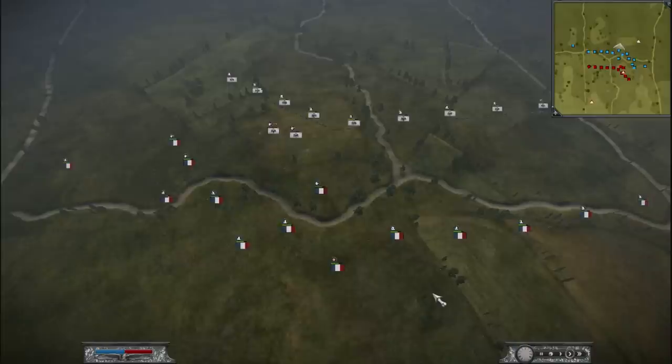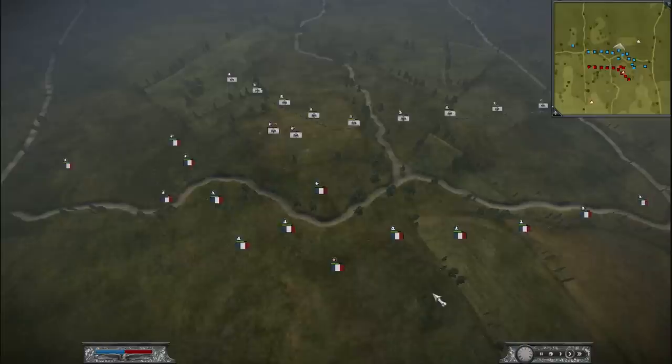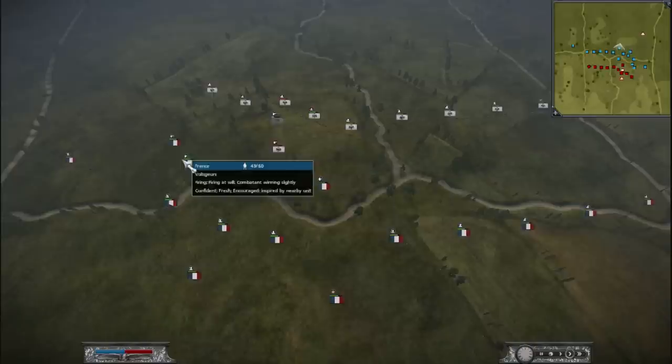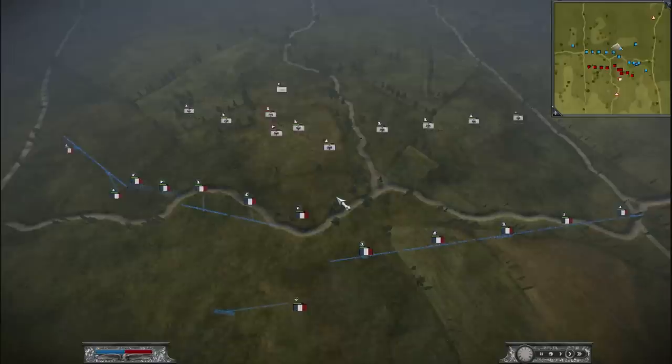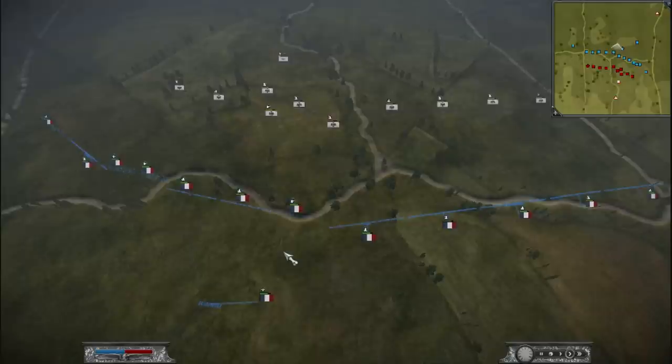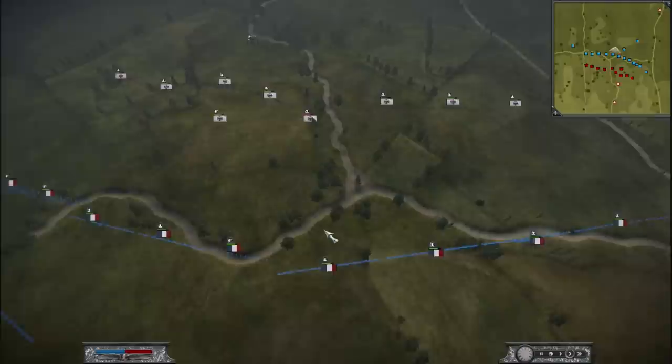Right about this point we reform lines and I have an advantage over Samantha. Samantha positioned her lights poorly, which allowed me to get good flanking fire on them, and I route one of them at 30. Right about here we start phase three of the battle. I pull back and start to reform lines — I have a definite advantage in the quantity of infantry. Because Samantha doesn't have any cav left, I'm able to spread my infantry way out. Now Samantha starts mass kiting at this point.